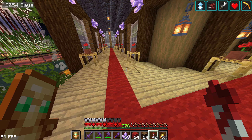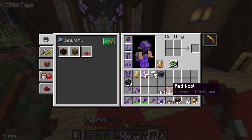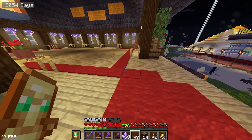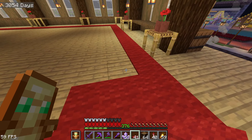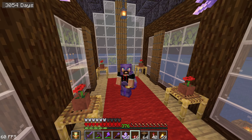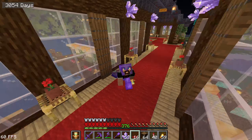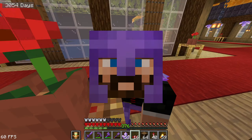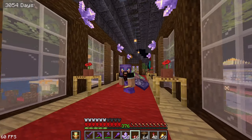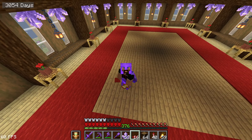I got some red wool from my wool factory and we need to thicken the carpet — it needs to be about three blocks wide. We'll place that down and be back. There are no words to describe this room — I'm so happy, it looks so cozy. It's still very empty though; there are chairs, a table, some flowers and decorations, but it needs more details. I really like the style of this room.